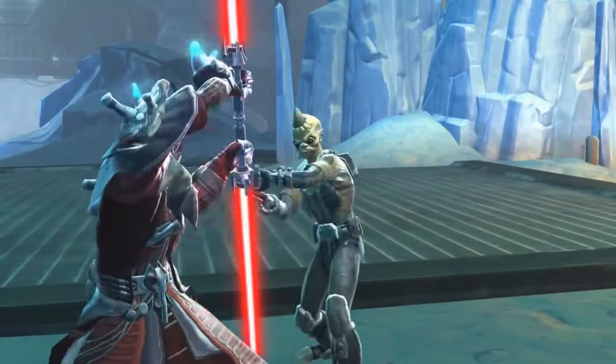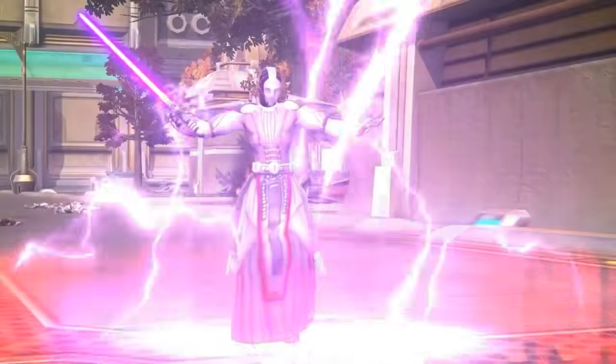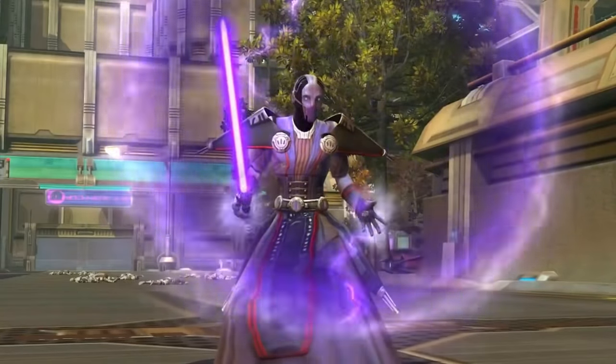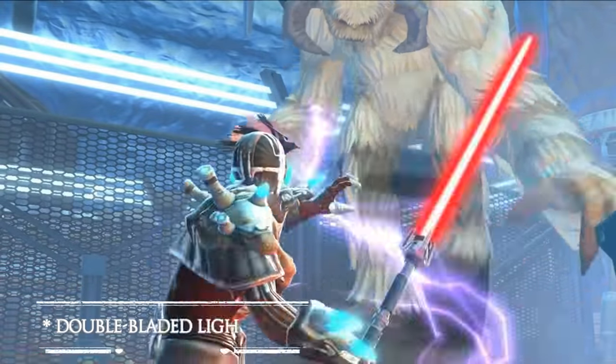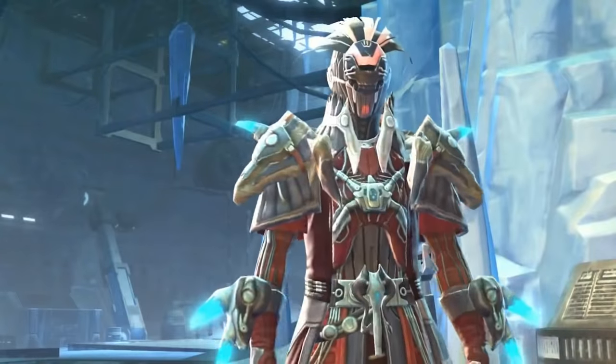The Sith Inquisitor is the mirror of the Jedi Consular and can become a Sorcerer or Assassin. Sorcerers stay behind the front lines using their arcane arts to deal damage with the dark side of the Force. Assassins can become dual-wielding close-range DPS or tanks that protect themselves with Sith runes, stealth, and the dark side.